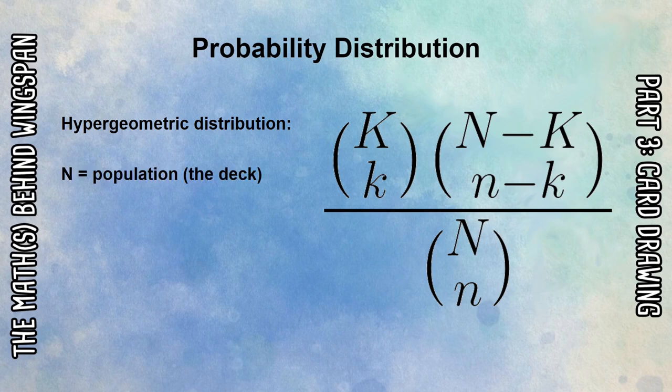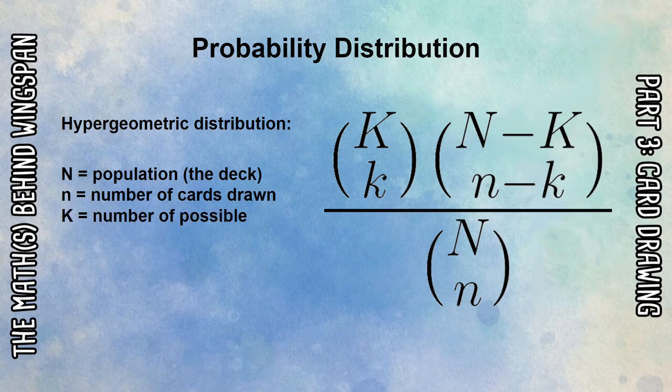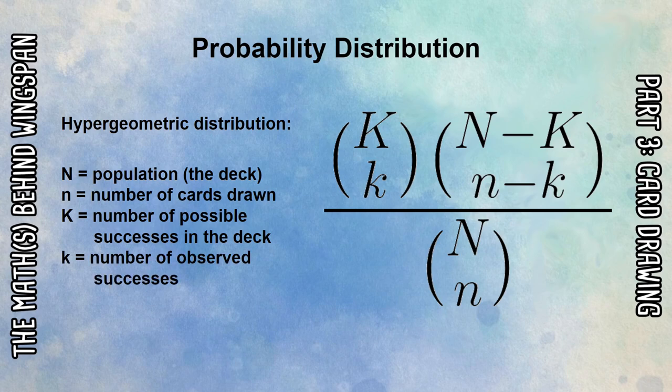The formula has a few different elements. Big N is our population — the total deck of cards in Wingspan. Small n is the number of cards we're drawing at any given time. Big K is the number of possible successes in the deck — a particular kind of card of interest, maybe one with a certain power or that goes in a certain habitat. And finally, small k is the number of observed successes — how many of those specific cards of interest we draw at a given time.